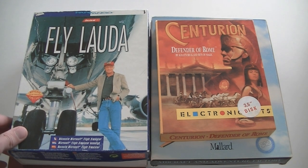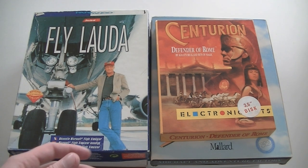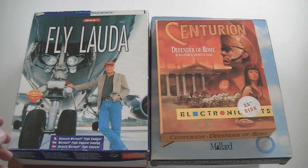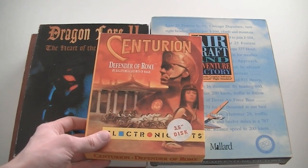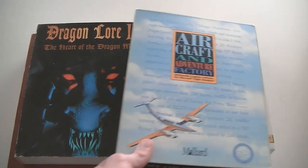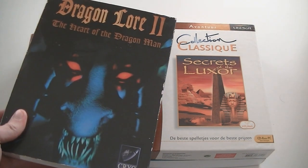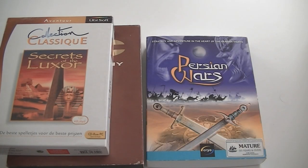This is Fly Lauda — I had to read the box to find out what it is, but it's a Microsoft Flight Simulator add-on to play Lauda Air, which is Niki Lauda's airline — the famous race driver. I'd never heard of it before, but these expansions can be extremely rare and valuable. Then Centurion: Defender of Rome, Aircraft and Adventure Factory — also a Microsoft Flight Simulator expansion. Dragon Lore 2: Heart of the Dragon Man, Dark Colony, Secrets of the Luxor, and Persian Wars.